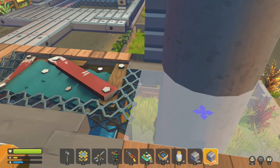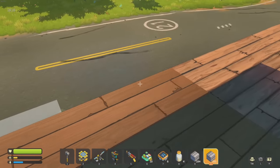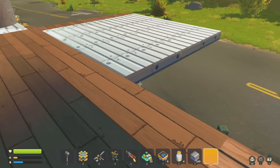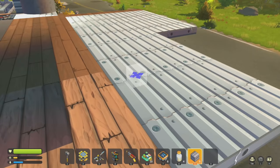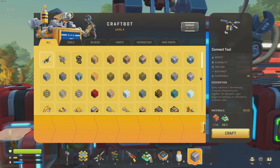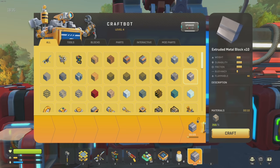Let's go ahead and get this kind of filled in now. I want to use the extruded metal because I really like how it looks - it looks super nice. Oh my gosh, we're going to go through so much of it, holy moly. I need so much more metal. We're gonna put that back on instacraft for now.